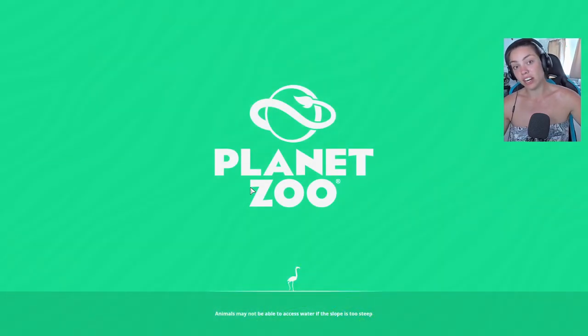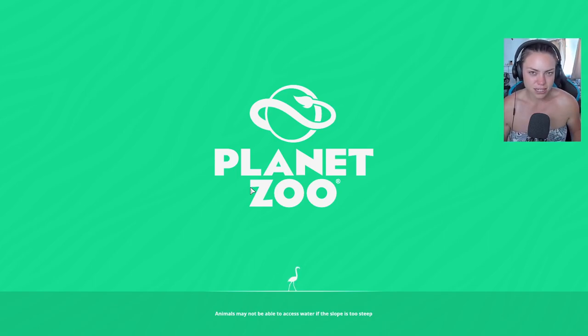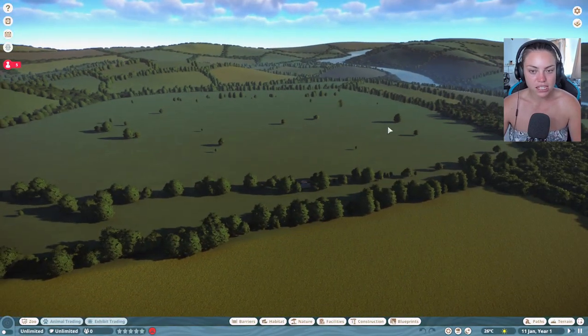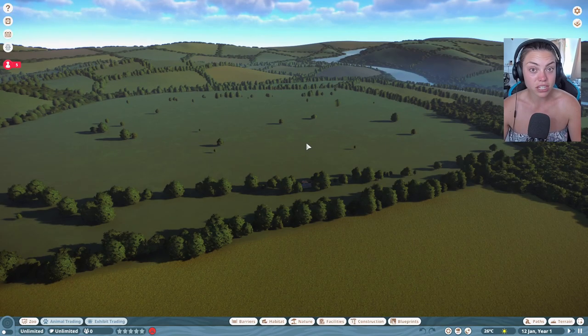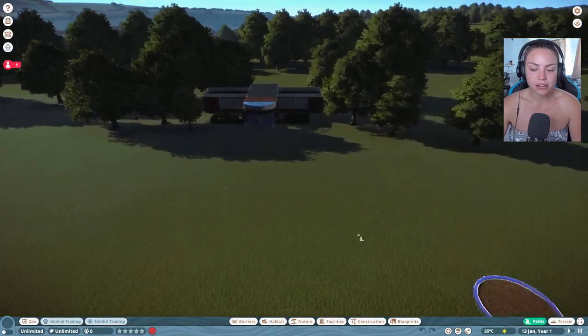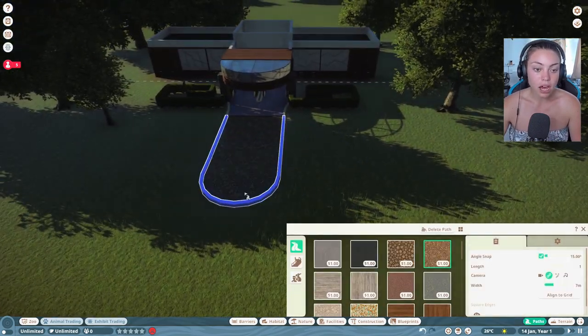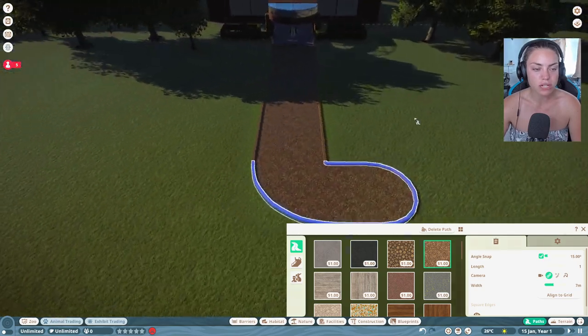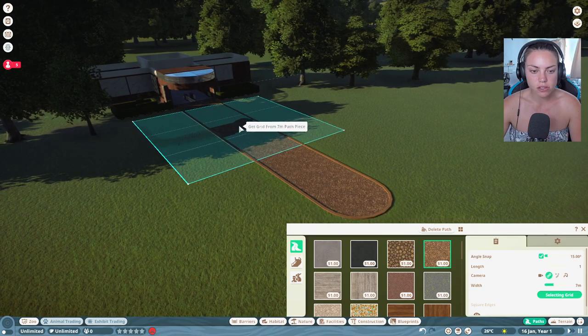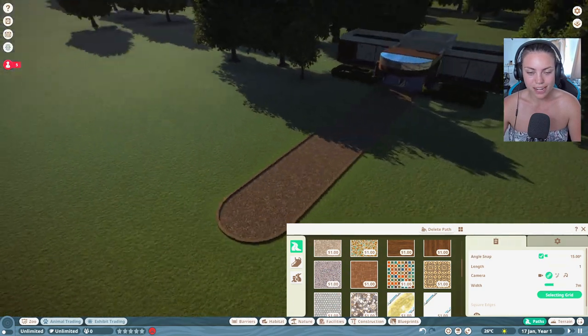Every animal born in the zoo will carry that name so we'll always know who it is. I want to build from scratch and I will be using some ready-made stuff from the conservation packs because I'm rubbish at building, but my mission is to fill the entire map — I've literally never done that in this game. I might need to get my techie friend Tom over to sort out the loading issue.